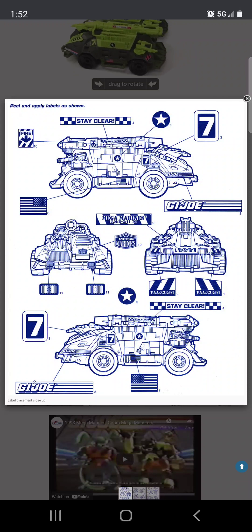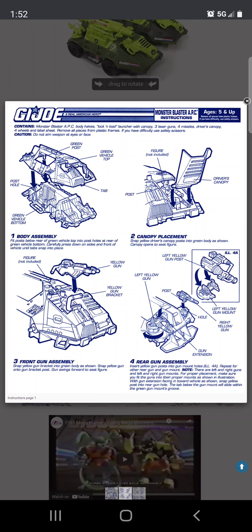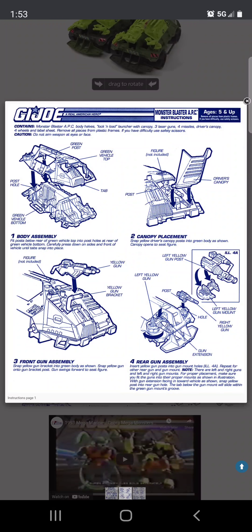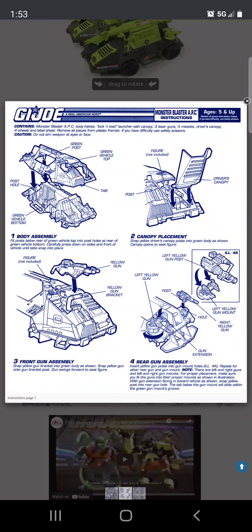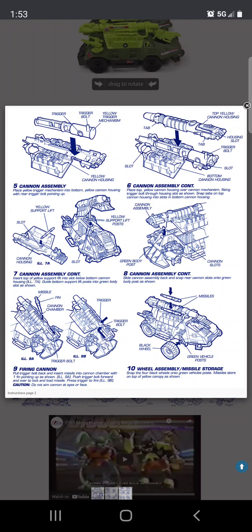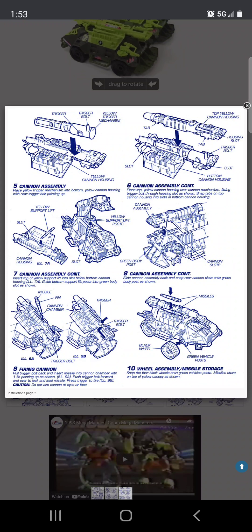Let's take a look at the blueprints — this is where you put the stickers. Mega Marines — like, the marines are mega marines, what a concept! It's like Aliens: they have the Colonial Marines, and now here we have the Mega Marines.